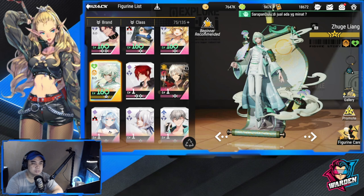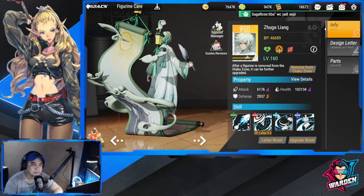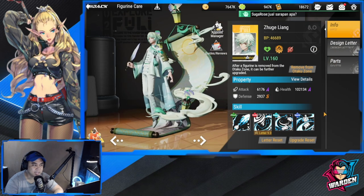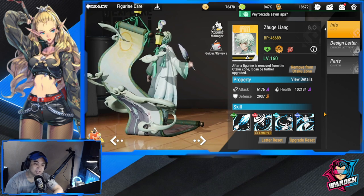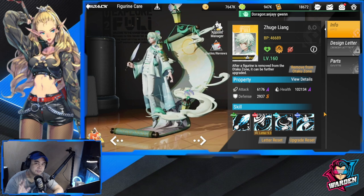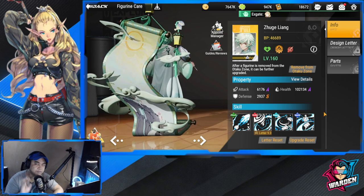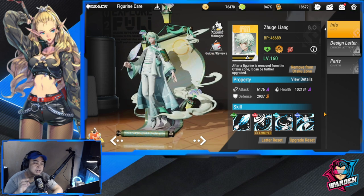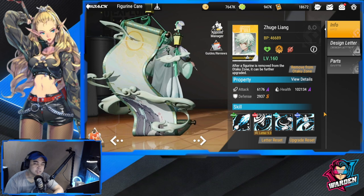My final thoughts on Zu Liang: he is one of the best support figures we have, and he's worthy of S-tier if you have copies of him. He's one of the most important figures to invest in. He provides a very strong boost to any team, and while he excels more in ignite teams, he's not limited to them. Make sure his attack stat is high so he can provide a bigger shield to your allies.